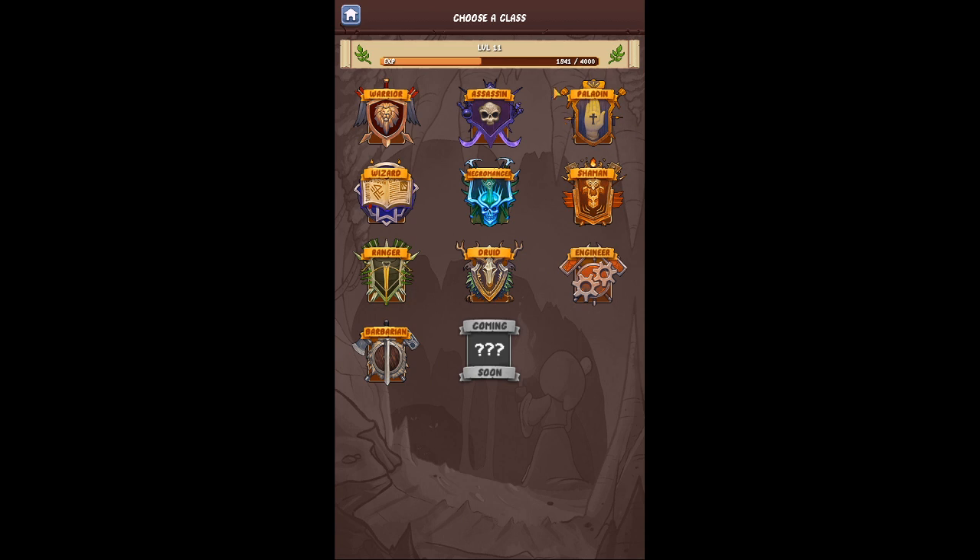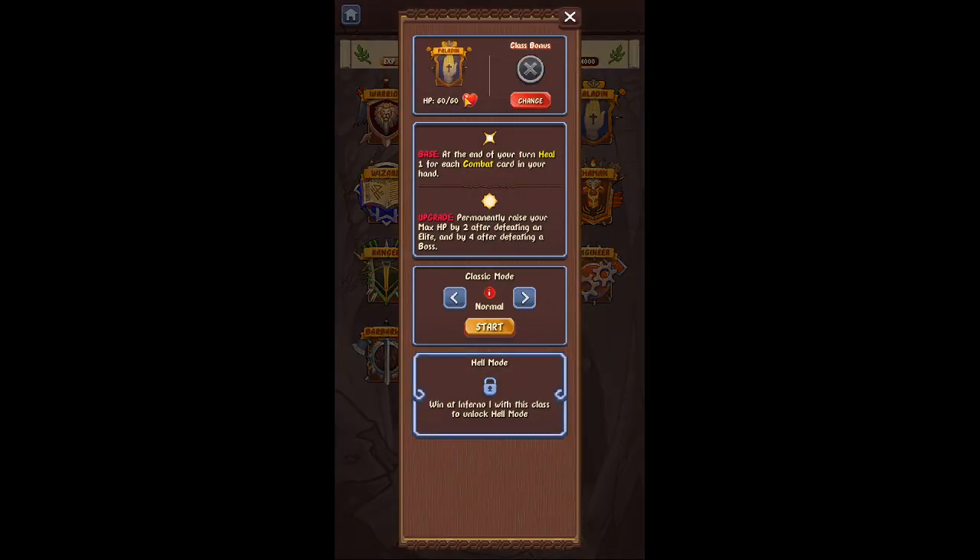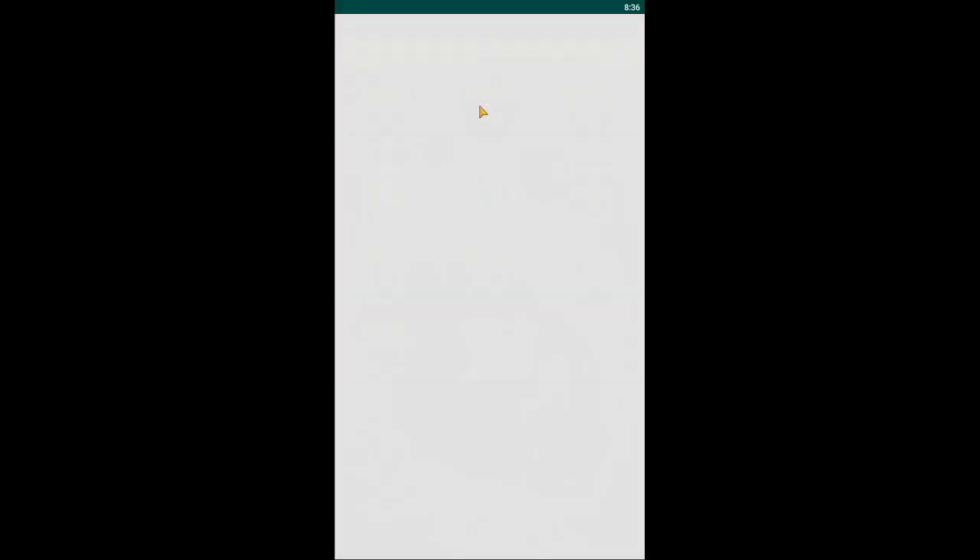First we'll be doing the Normal run. Paladin starts with 60 HP. Its base effect: at the end of your turn, heal 1 for each combat card in your hand. Upgrade: permanently raise your max HP by 2 after defeating an elite, and by 4 after defeating a boss. Really good to get before your first elite fight. So we're going to be starting on Normal. Let's get started.